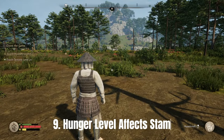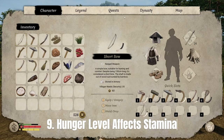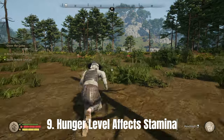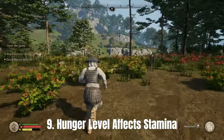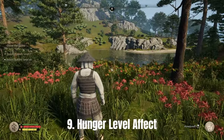Number nine: hunger levels affect your stamina. The more hungry your character is, the slower the stamina regeneration. Just make sure to keep your hunger levels always saturated so you'll have good stamina regeneration.